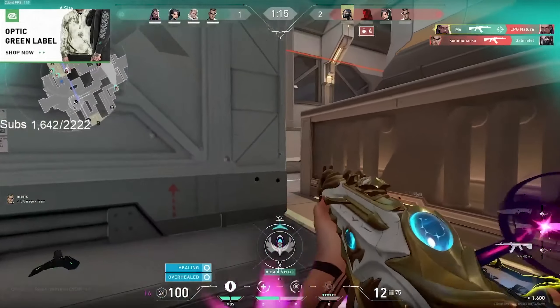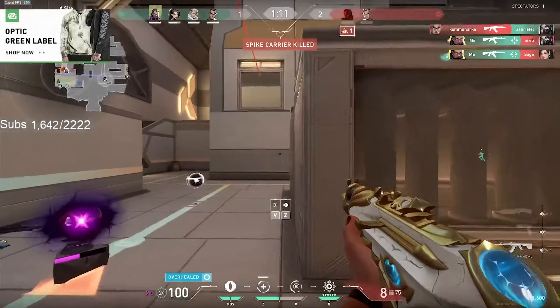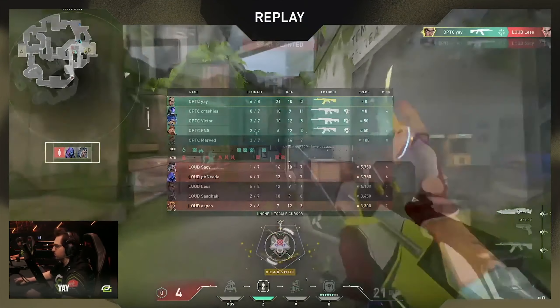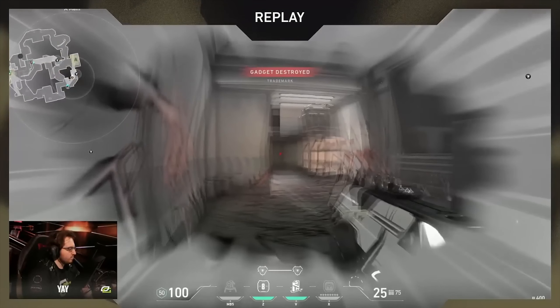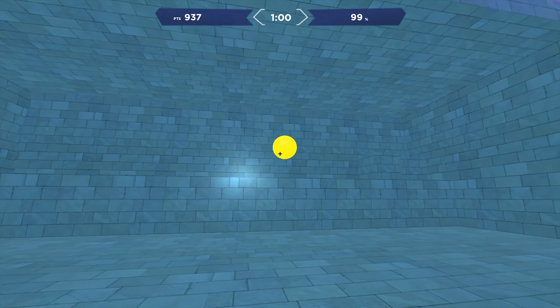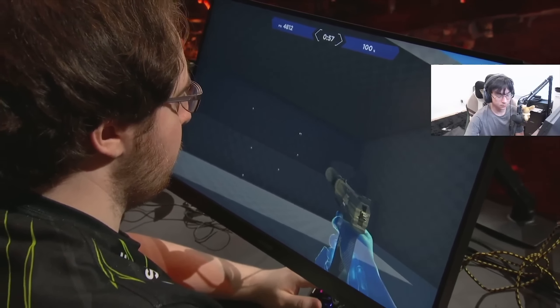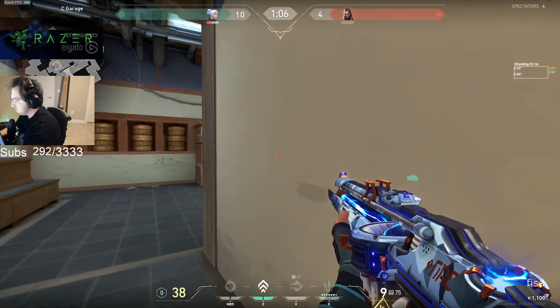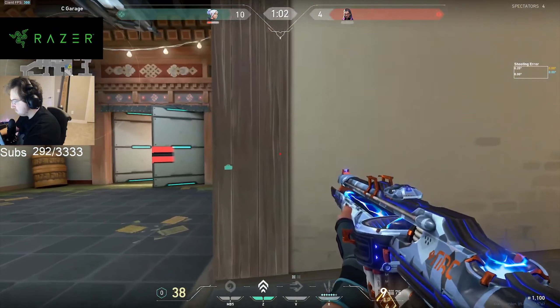If you want to play like Optic Ye, you need to put these mechanics into your game. First, he never sprays with a Vandal — he tends to use a burst shot while counter strafing. Aiming down sight is used a lot by Ye and not many other pros use it; he says it helps him focus when watching an angle. If you want insane tracking like Ye, go into Aim Labs and play the tracking tasks. To practice micro adjustments, go into Aim Labs and play the 6 shot game mode.